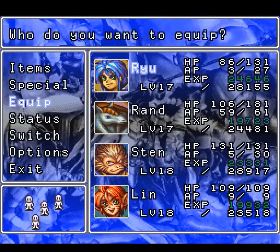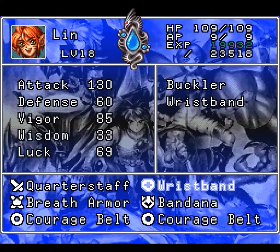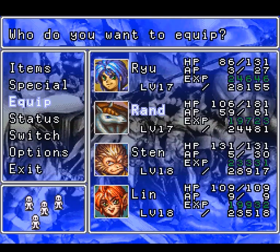So is there like a reason that guy couldn't have helped us out with the boss? Just have a fifth party member? Just saying.